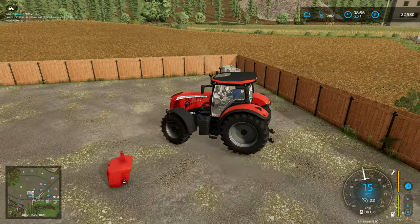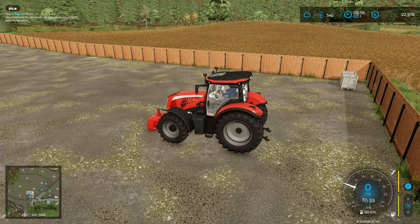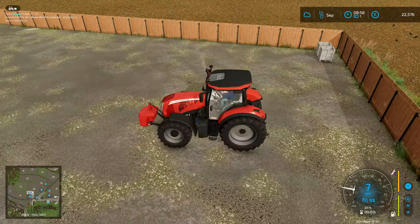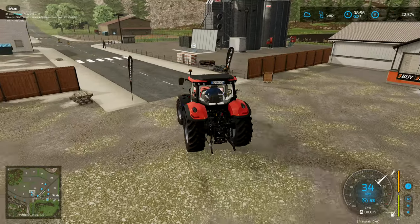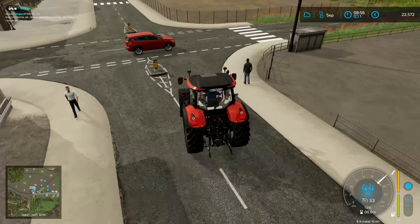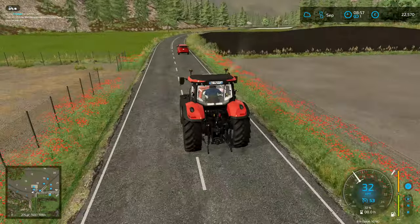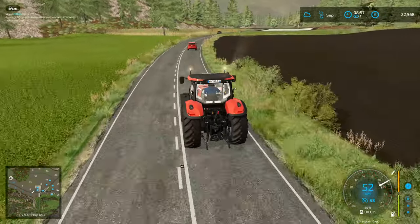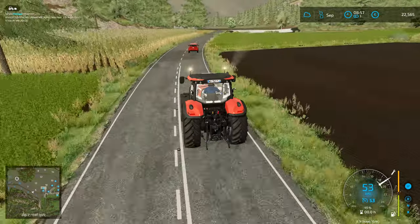That one is now working, and we have a new tractor — and we did pick correctly with the color of the front weight, which is excellent. It is a little bit heavy potentially, that front weight, but as soon as we get something on the back it's going to even that out. We have a 53 kilometer an hour top speed on this bad boy, which is absolutely fantastic. I'm pleased with this tractor — I like this tractor already.